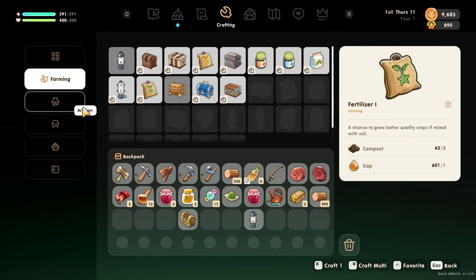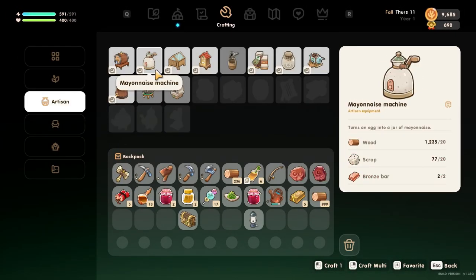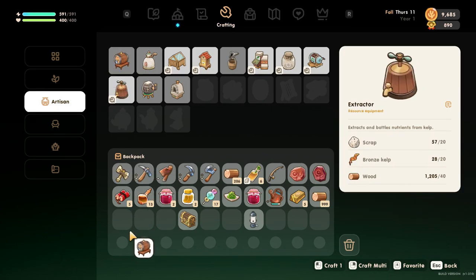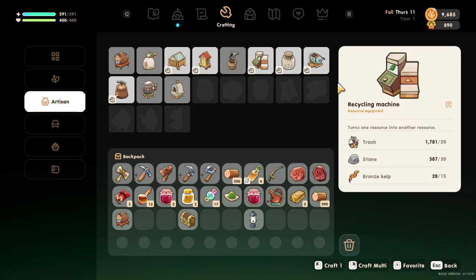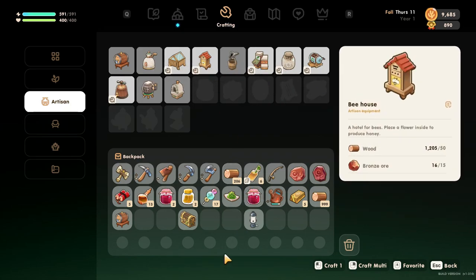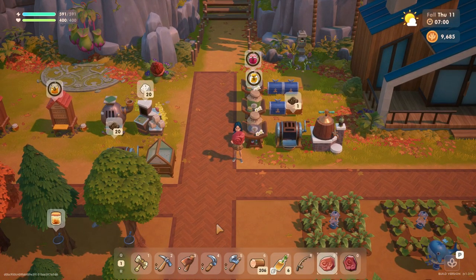We also, under artisan, now have kegs. Processing fruits or vegetables into beverages — makes juice, mead, wine, beer, sake, coffee, and green tea. Let's make one of those. Let's see how that does. Let's see what all we can shove in there.